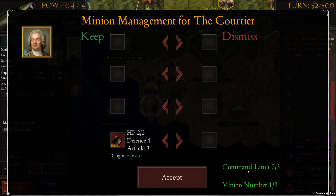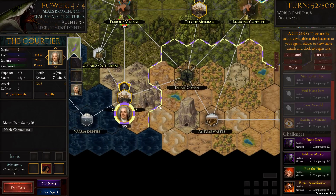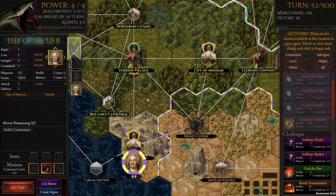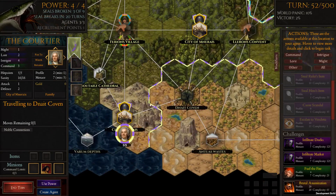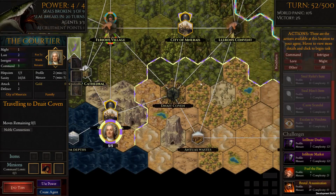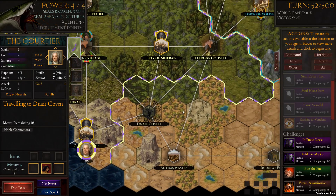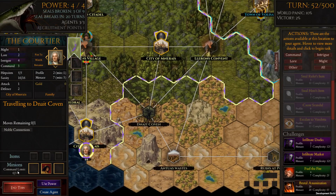She's a minion and doesn't impact our command limit. So she's among the minions. He's no threat here — he's actually part of this group, they see him as a compatriot. He's working with subterfuge and now has one of the daughters. We have to eventually do things in this area, but we'll go back to the coven and finish off what we were doing on that side.